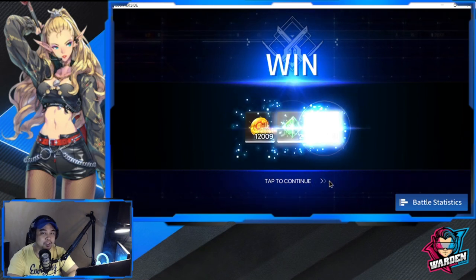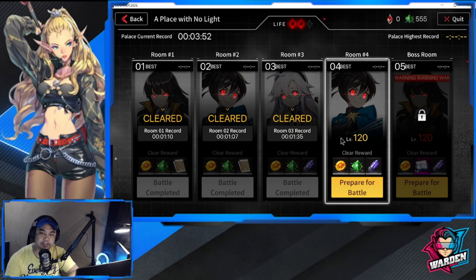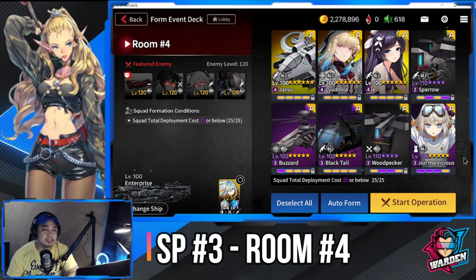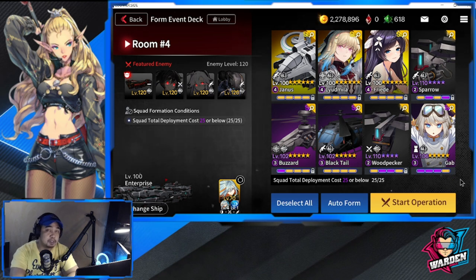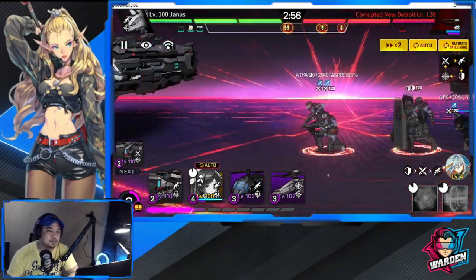Room 4 has a maximum deployment cost of 25, which is a real challenge. I've been testing for a while trying to squeeze into that cost limit. LSY isn't in this team. Liudmila is actually very good at keeping enemy attackers at the base, especially for Strikers. Let's check this out on auto — hopefully this team works because I won't be able to retry until tomorrow.